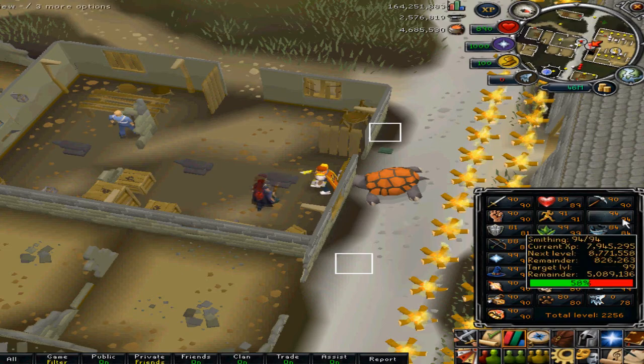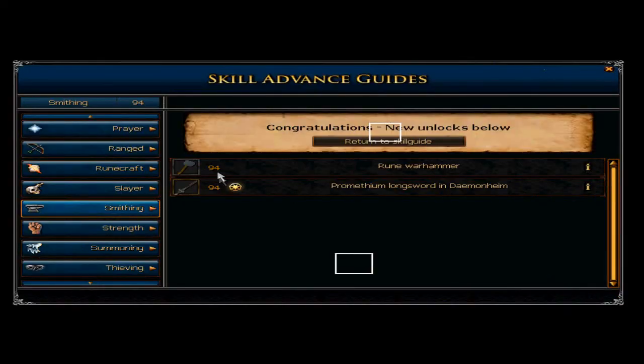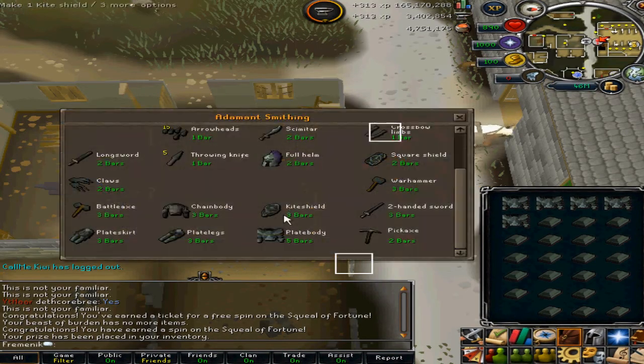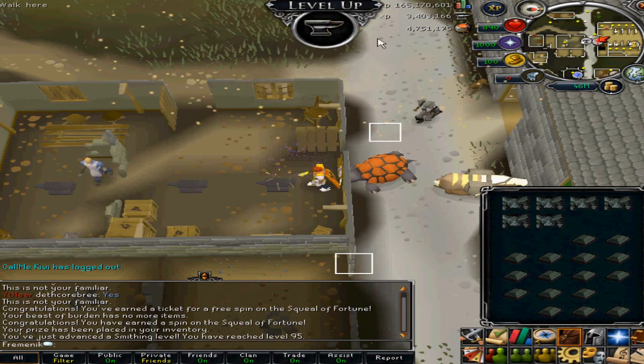My first level in this video is smithing, and I got 94 smithing right here. Smithing is really easy but kind of slow — about 200k XP per hour in my opinion. Next level, bam — 95 smithing.